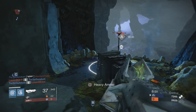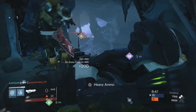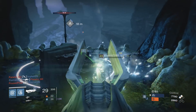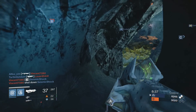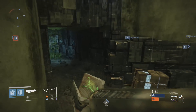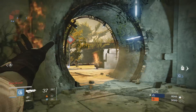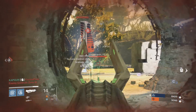You cannot upgrade this variation — the Husk of the Pit — to make it better in that sense. It will transform into a legendary weapon and also into an exotic weapon, so those variations will make it much better. But as it stands, there's really not much you can do with it. It does provide some kinetic damage, which is pretty cool, but it's not a weapon I would suggest using.